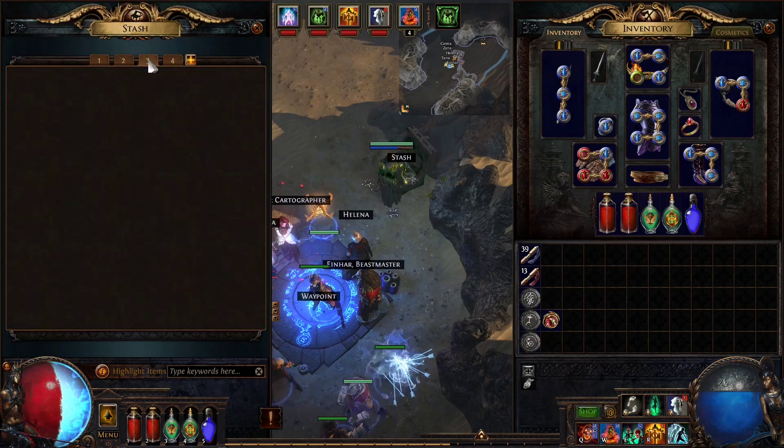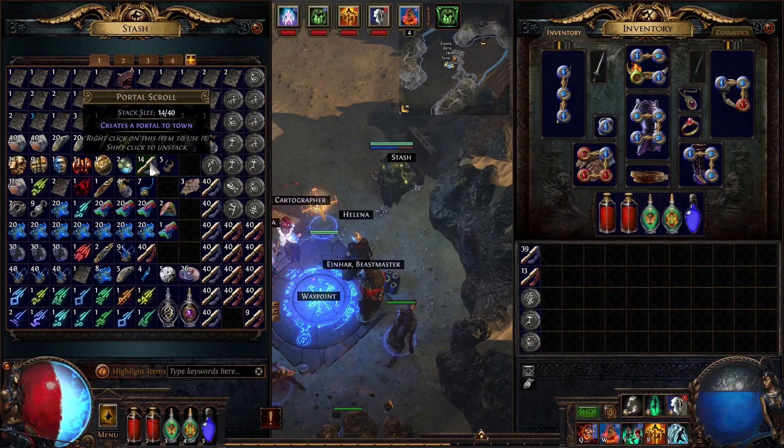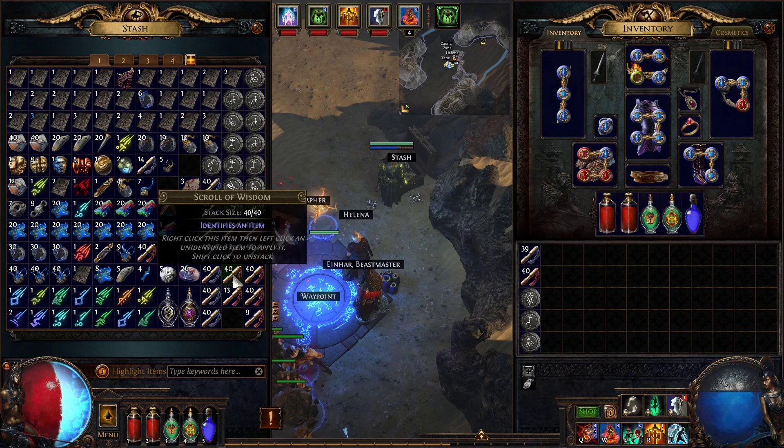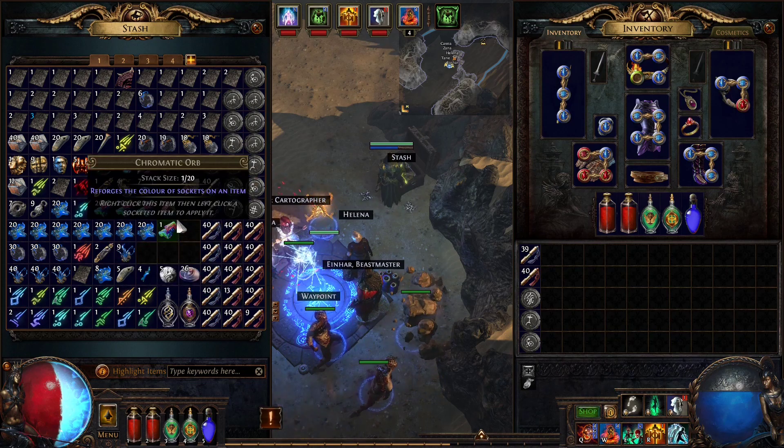I have a blue map — Shockwave Support. Grab some identification scrolls, or Scrolls of Wisdom as they call them in this game.